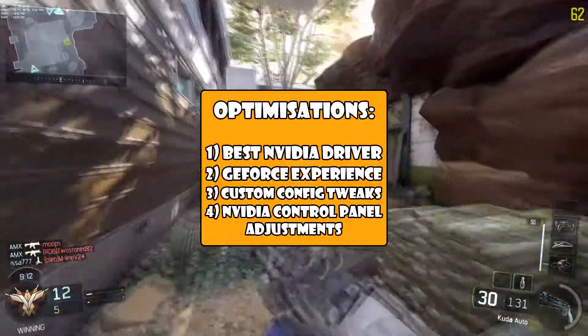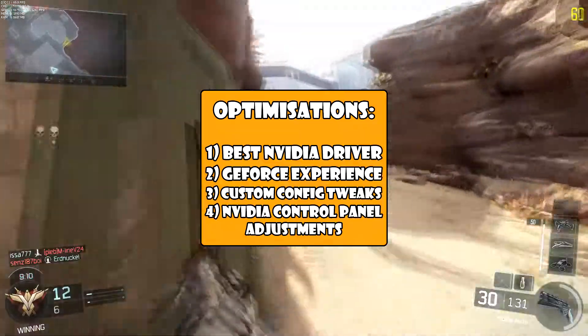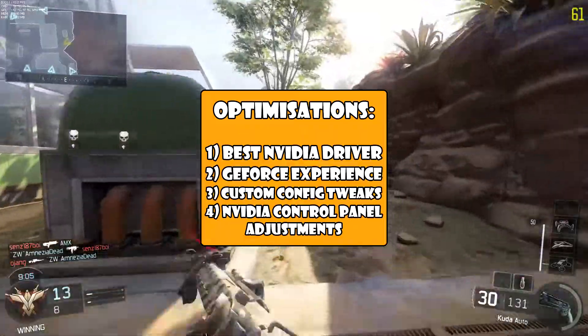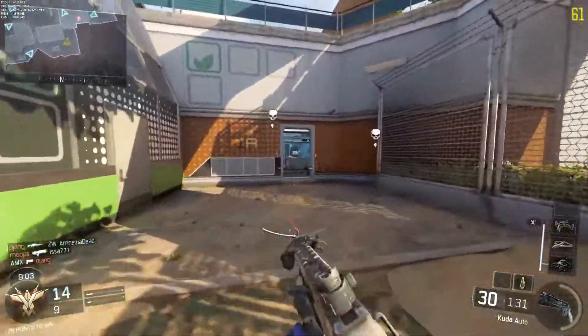I've had time to play around with the settings and I'll tell you guys what's worked to fix those darn FPS drops. This video will consist of 4 optimizations: best Nvidia driver for Black Ops 3, Geforce Experience optimization, custom configuration tweaks, and lastly Nvidia Control Panel adjustments. Anyways, let's get started.